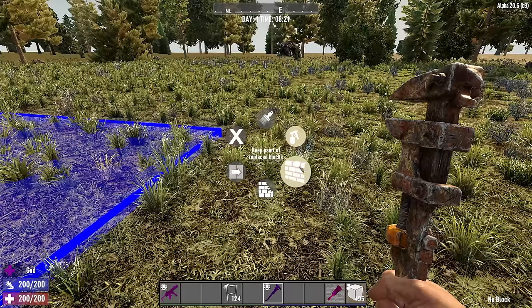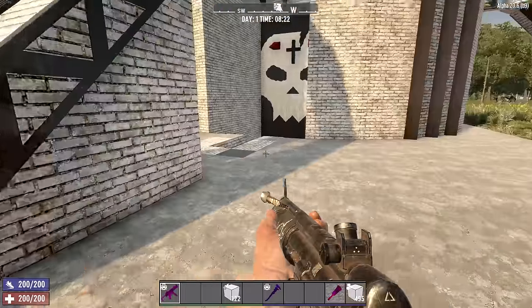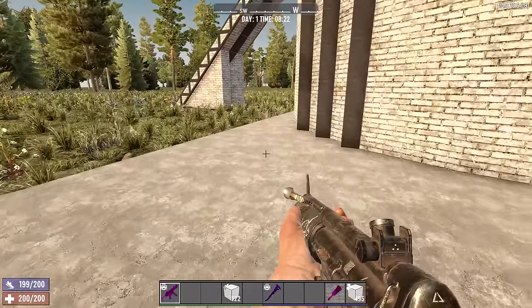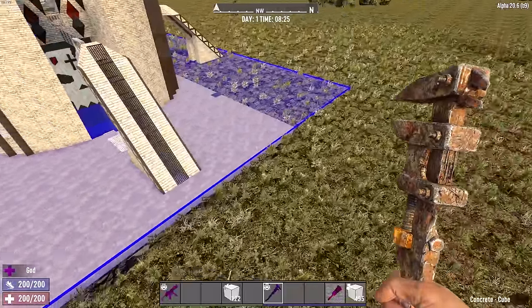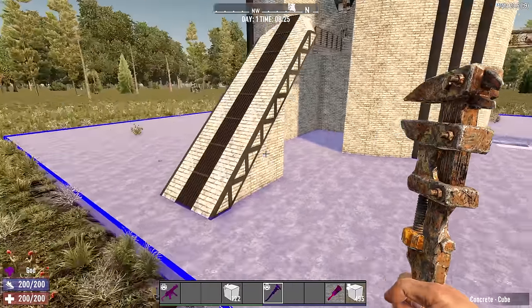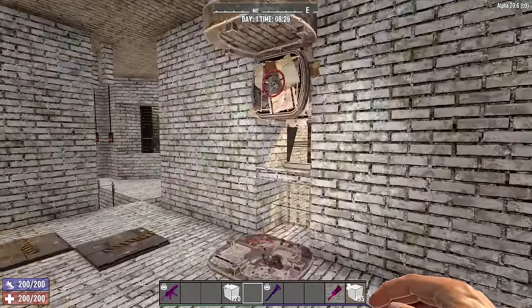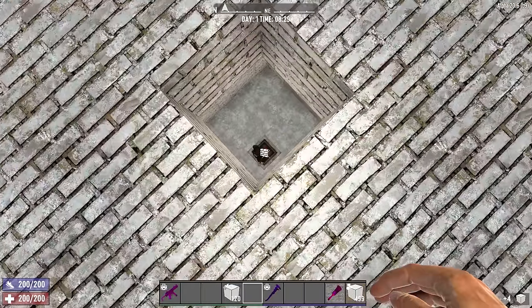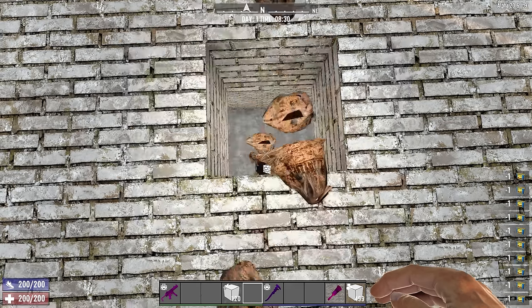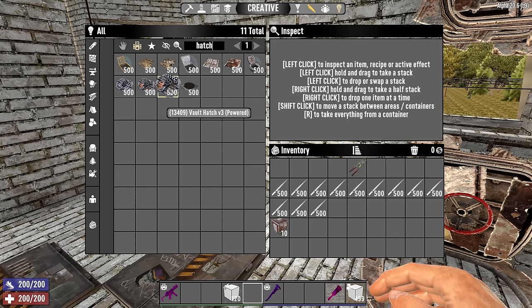We're going to do replace all blocks of same type, keep paint of replaced blocks. Copy this concrete cube and paste it over here — that's just going to look nicer. Basically I don't think you really have to do this to make this big pad, but a nice smooth surface is just satisfying in some way. So this will be like our full example wing, and these will be like the minimalist example wings. Let's head inside here and talk about the central portion — this is where the dart traps are going to go. What I'm going to recommend is that you have at least four dart traps. You're also going to need the Vault Hatch V3 powered — you don't need this, but it's going to be really fun to set up once you have it.